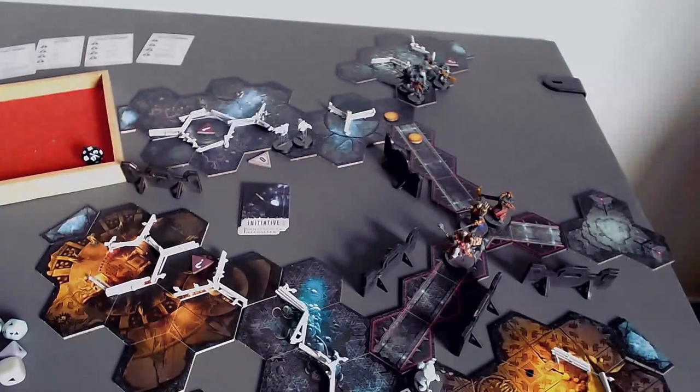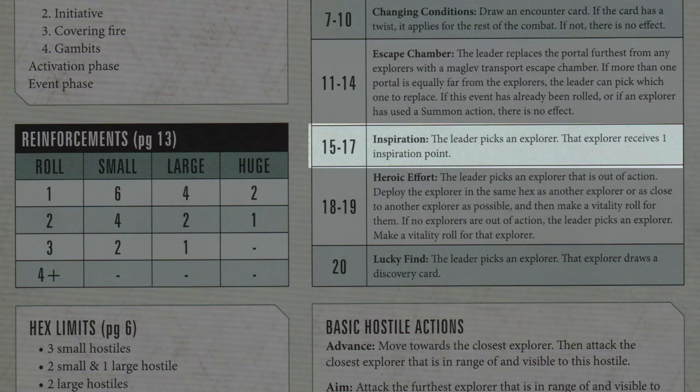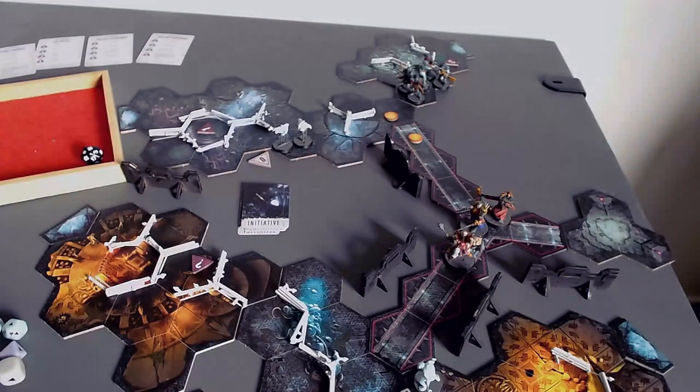It's a 16, which I think is okay — 16 is a good one. Inspiration! The leader picks an explorer, and that explorer receives an inspiration point. I think the leader is going to pick Janus Strake. He now has two inspirations.